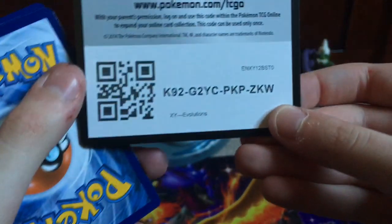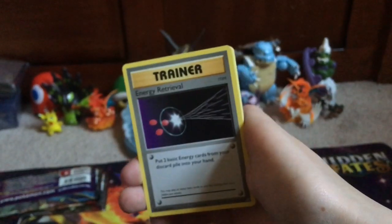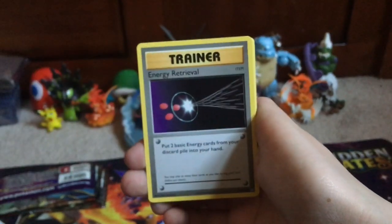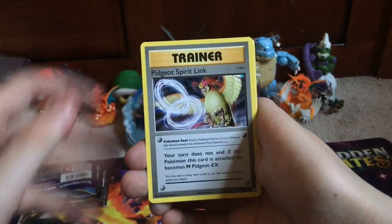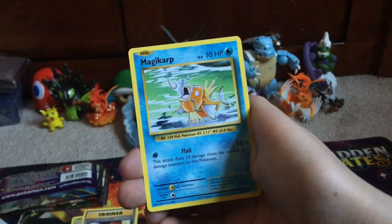These feel weird. Alright, let's go Evolutions — with Venusaur on it. Oh, we have a white code card! If we pull the Mega full art Pidgeot thing I'm gonna go crazy. It's okay, kind of funny actually. Let's see what we get. There's a holo — hopefully we pull the Charizard. Energy Retrieval...